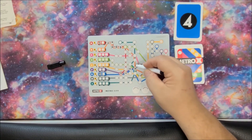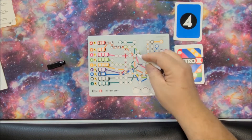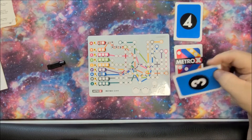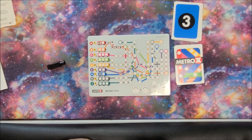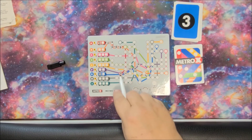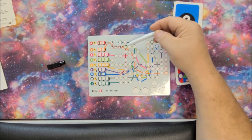This space in particular has the orange line, the green line, the purple line, and the blue line all coming into it — so that's a very popular space. Next card is a three. I've filled in the red space here because that's where the red line ends.